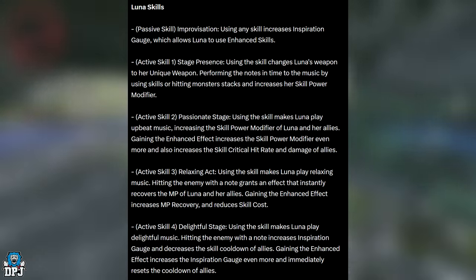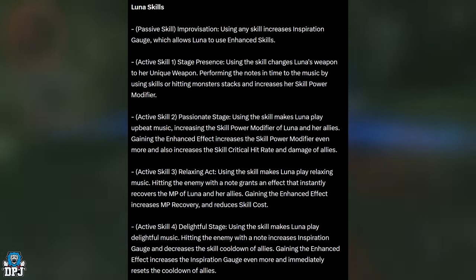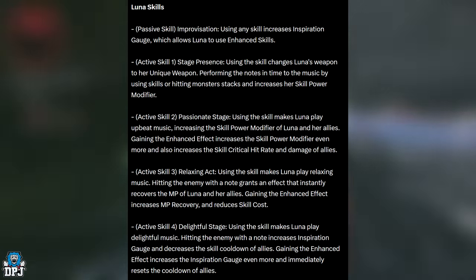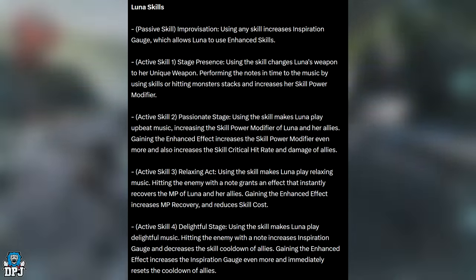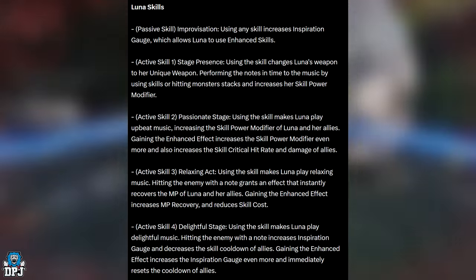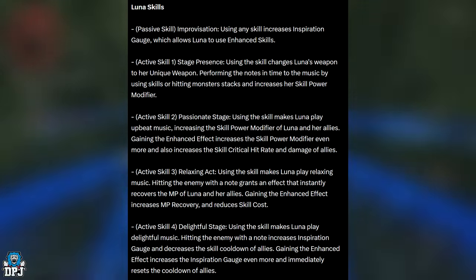Active skill 3, Relaxing Act — using the skill makes Luna play relaxing music. Hitting an enemy with a note grants an effect that instantly recovers the MP of Luna and her allies. Gaining the enhanced effect increases MP recovery and reduces skill cast time. Active skill 4, Delightful Stage — using the skill makes Luna play delightful music.